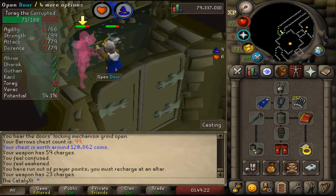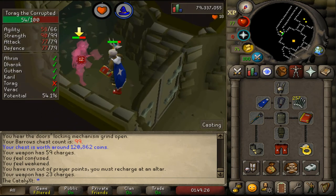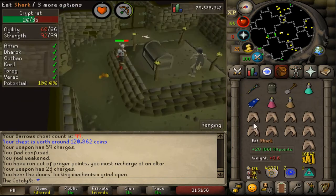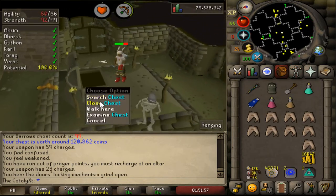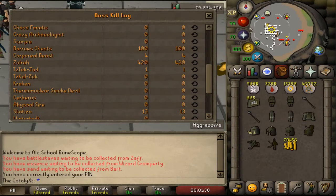Here we are boys, kill number 100. After I kill Torag, I'm gonna kill a couple creatures inside of here so that we get our potential to 100 and we'll see what we get. Last one right here boys — let's go, I'll take it. Verac's helm on the last kill. Alright boys, before we price check it all, I just wanted to showcase that we're still sitting at 100 kills flat. Now let's see how much we made.